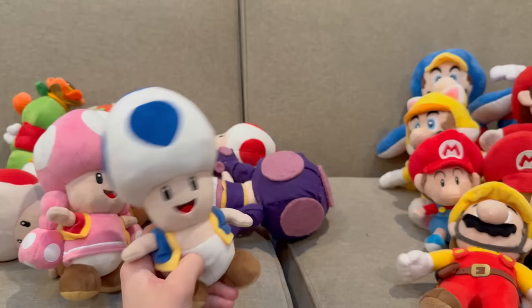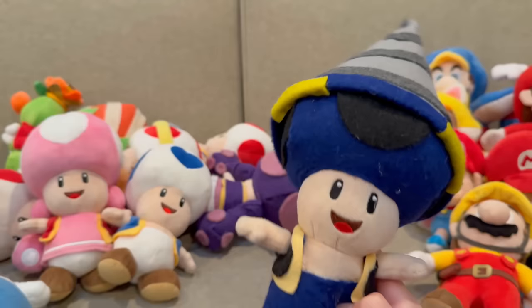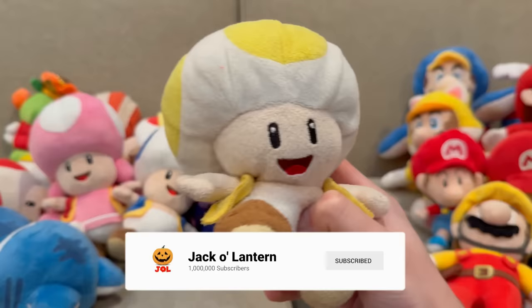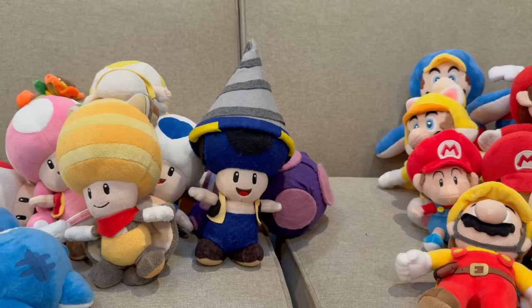Next we got Blue Toad — we have four of them for some reason. We got All-Star Blue Toad, then Flying Squirrel Blue Toad, Cat Blue Toad, and then another custom Drill Blue Toad, one of my favorites. Comment down below if you'd like these custom plushes. Last we got Yellow Toad — we don't have the All-Star; this is the New Super Mario Bros Wii Yellow Toad, and I'm never getting the All-Star one because this is the funniest character in my videos. And of course Flying Squirrel Yellow Toad — fun story, we actually lost this in like 2015 and I just got it again in like 2021.